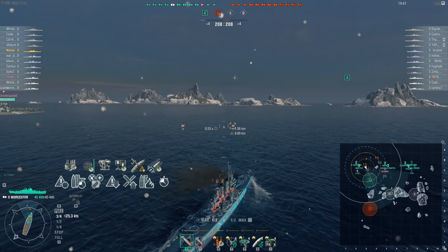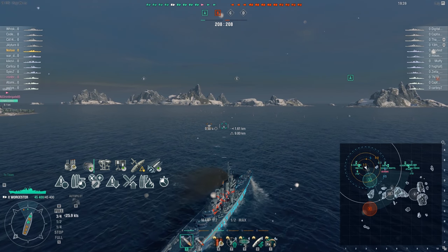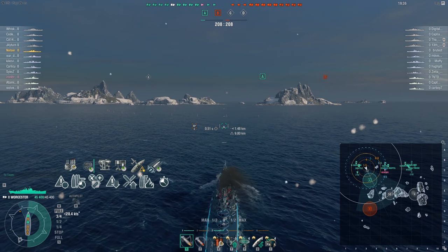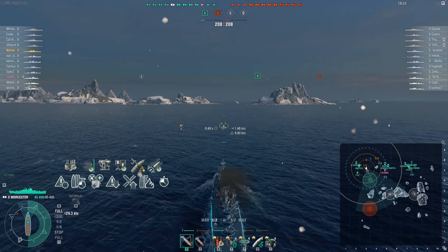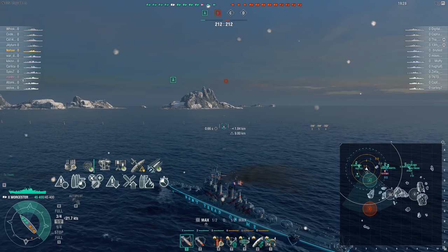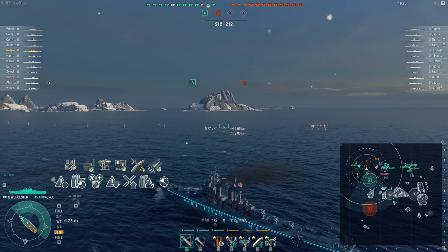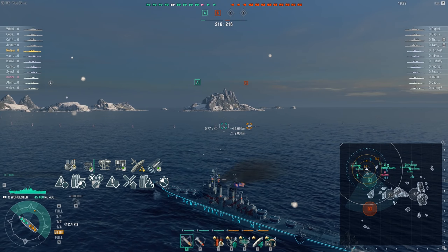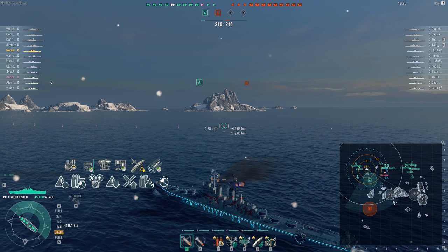Hey, this is Notzer, and today we're taking a look at the tier 10 American light cruiser, Worcester. We are on the map North. The build is on the screen. I haven't played this ship in a while, but this is the same sort of build I've had, with the exception being I used to have my Worcester commander also be my Massachusetts, my Atlanta, and advanced firing training to extend the range of my AA guns.